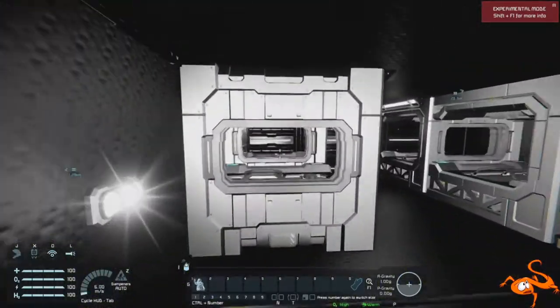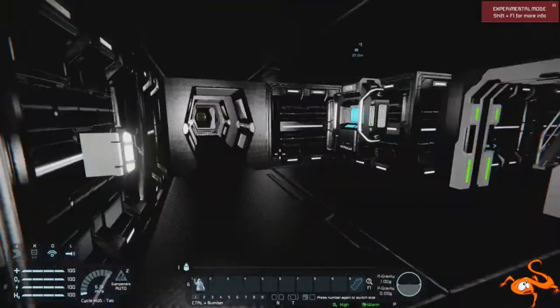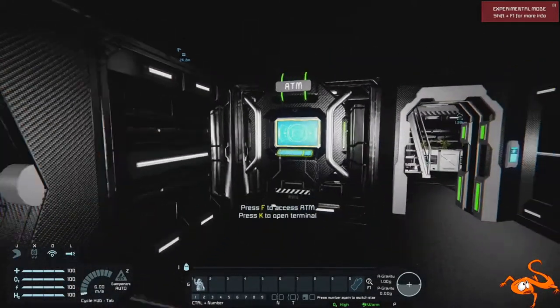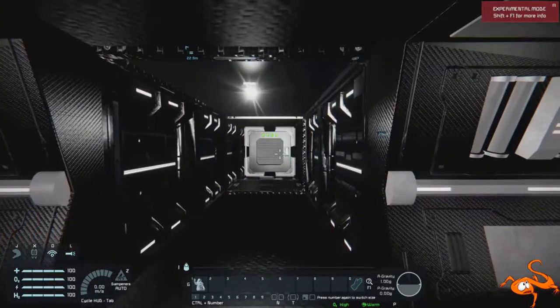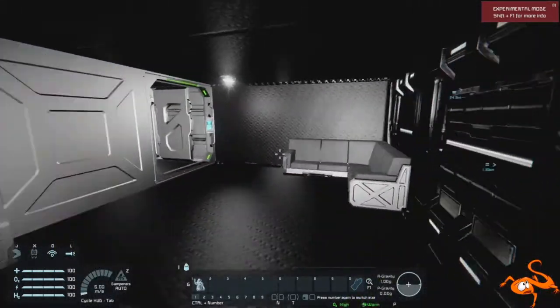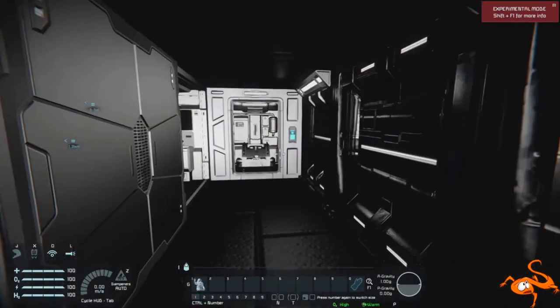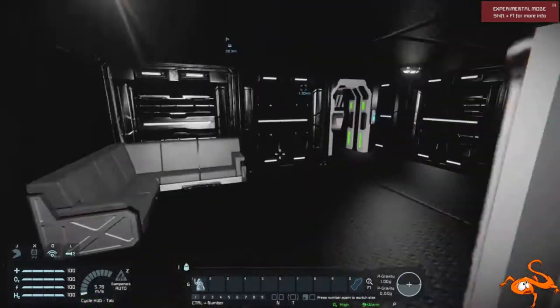Starting from the airlock, we are going to go left into the crew quarters. We have an ATM — well, this is a trading ship after all, you need somewhere to put your money. At the next junction, left and right we have air vents. Going to the left we have a small lounge area with toilet facilities, because even in space you've got to go.